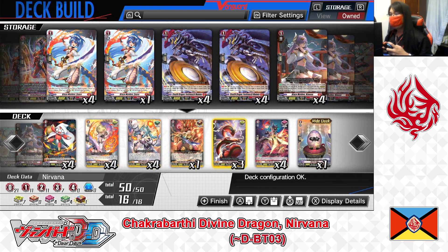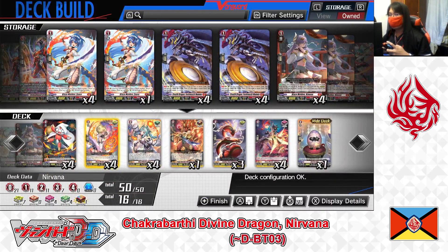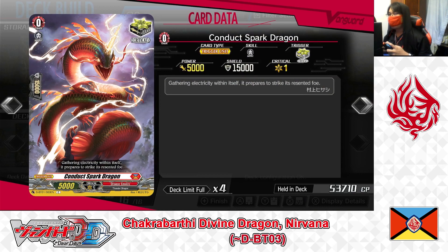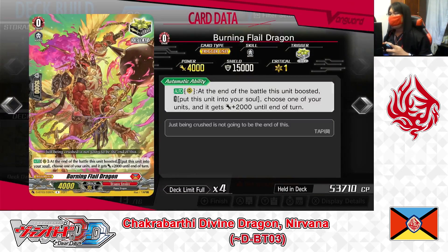Now the trigger lineup. Playing 4 Grade 0 Blazemaid in Zone — critical trigger. Replacing Connect Spark Dragon with Grade 0 Burning Flail Dragon — critical trigger. Skill — auto rear guard: at the end of the battle this unit boosted, put it into your soul. If the cost is paid, choose one of your units — it gets plus 2,000 power until end of turn. Burning Flail Dragon is a powerful critical trigger for Dragon Empire. After boosting an attack, by moving it to the soul, you give another unit plus 2,000 power — restocking your soul from Soul Blasts while empowering remaining attackers. Playing 4 copies.